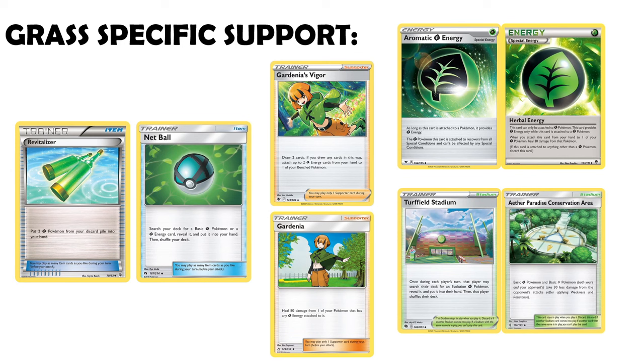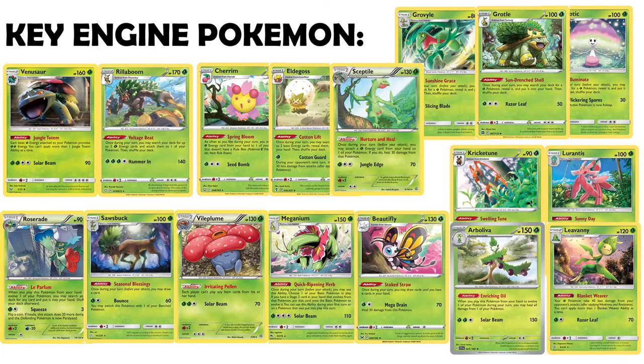Because we have a great number of Stage 1 Grass types that get other Pokémon out of the deck, Turffield getting you a Grovyle or a Grotle can really unlock your entire board. And as long as Turffield isn't bounced, you can get additional value with the card each turn. Aether Paradise Conservation Area isn't the star of the show, but can give some extra bulk — especially to basic Grass Pokémon, where they take 30 less damage — a solid option if you're leaning into a lot of big basics.